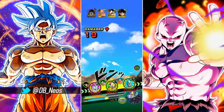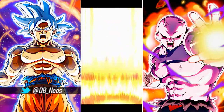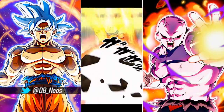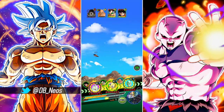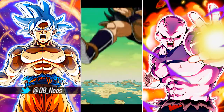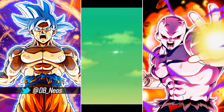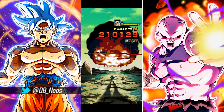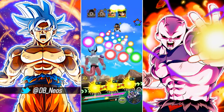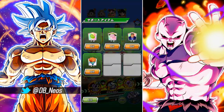The LR King Cold and Mecha Frieza also link quite well with him. They don't have Big Bad Bosses, but they share Universe's Most Malevolent, Strongest Clan in Space, Thirst for Conquest, Fear and Faith, and Legendary Power — a pretty supreme linking set.